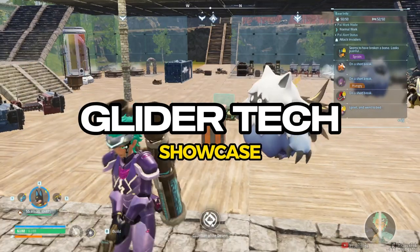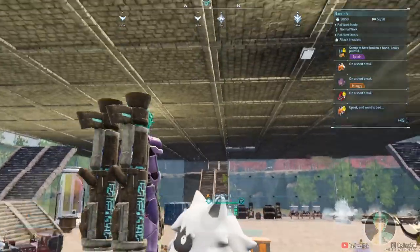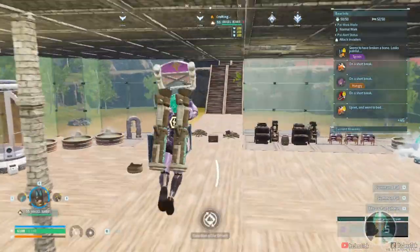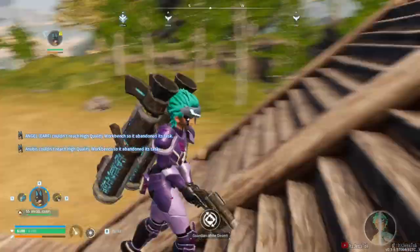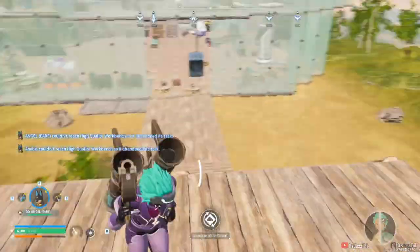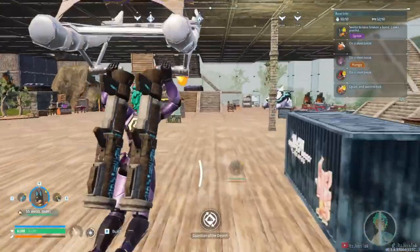This is how you slingshot without the use of a Gale Claw. When you have the Gale Claw attack, it's a lot easier, but since you don't, this is how you slingshot. You can use the slope method — sprint down a hill and then go flying.